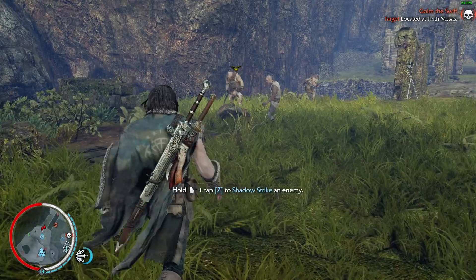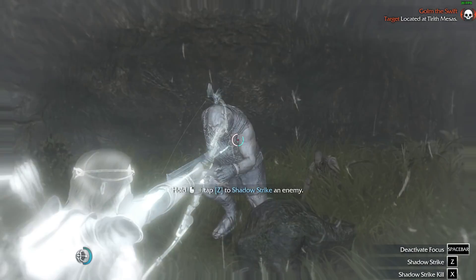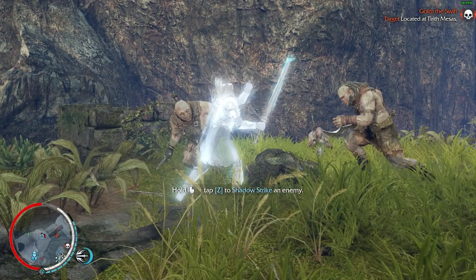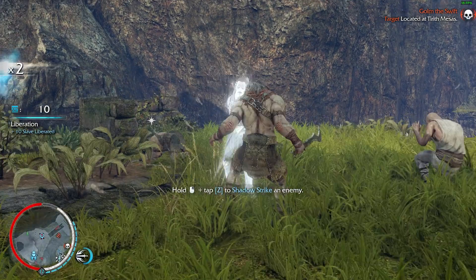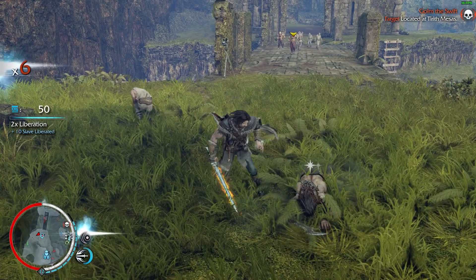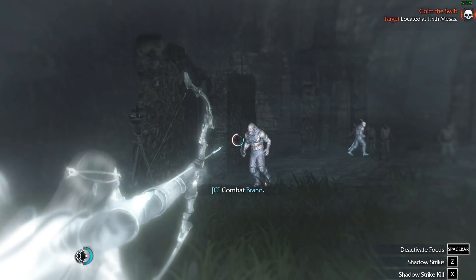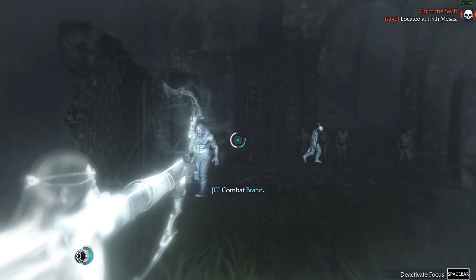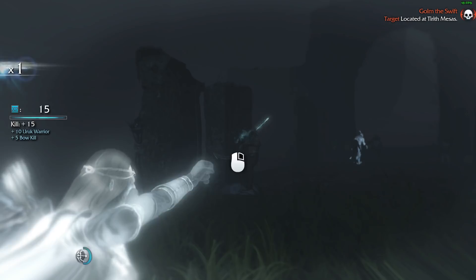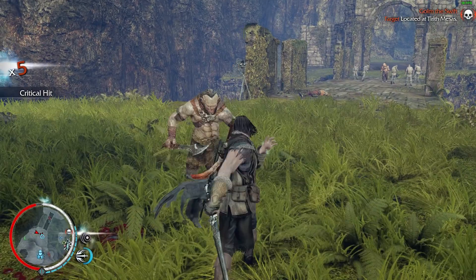I wanted to save the best example for last — the argument that AMD cards usually run better than or as good as NVIDIA cards on Linux. This is Shadow of Mordor, again a native Linux game ported by the excellent Feral Interactive, just like Tomb Raider. This is on low to medium presets and the footage speaks for itself. Look at the frame rate counter at the top right — it says we're getting about 15 frames a second. This is not 15 frames a second. This is like 5, maybe.